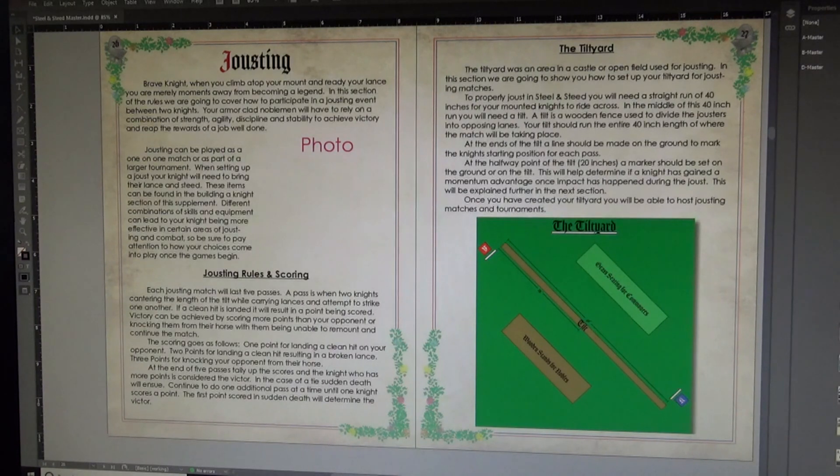The jousting rules cover scoring — there will be roughly five passes, where you and your opponent run at each other trying to hit with lances, either scoring points or dismounting your opponent. Based on how you hit — whether you dismount them or break a lance — you get a certain amount of points. After five passes, whoever has the highest points is the victor. You can also dismount your opponent with a strong hit — if they can't remount, the match ends right there.